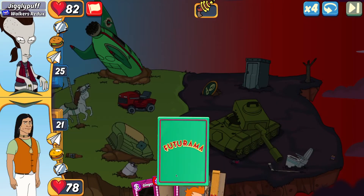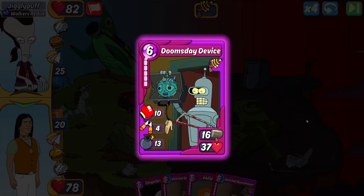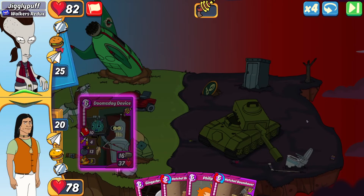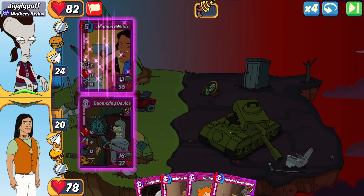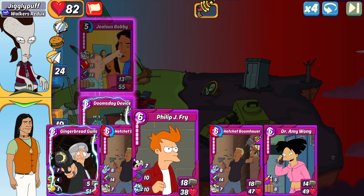Next matchup is against Jigglypuff. I only have one character and a couple items — we're going to do the Doomsday as it's my hardest hitting item card. JP opens up with a Jealous Bobby, so I'm going to go with Freezer Burn over Whale Killer, just to minimize incoming damage. It'll be crippling it so it can't attack on the first turn, and it's going to be gassed so it'll die relatively quick.